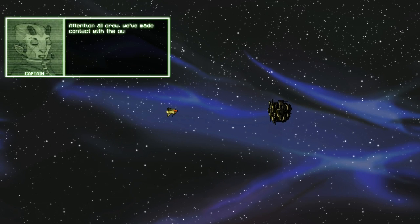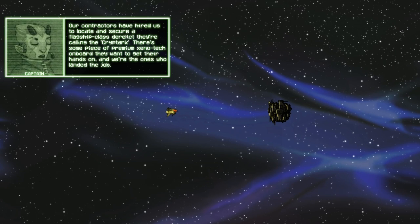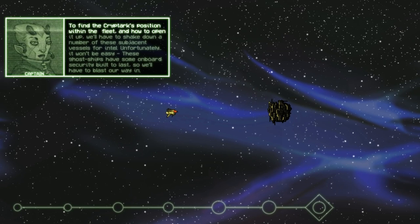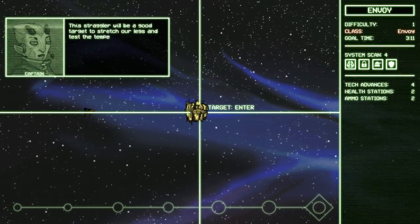Attention all crew — we've made contact with the outskirts of the target flotilla. Make ready to commence pioneer operations immediately. Our contractors have hired us to locate and secure a flagship class derelict they're calling the Cryptarch. There's some piece of premium xenotech on board they want. We'll have to shake down a number of subjacent vessels for intel, as these ghost ships have on-board security built to last. We'll have to blast our way in — this straggler will be a good target to test the temperature of the water.